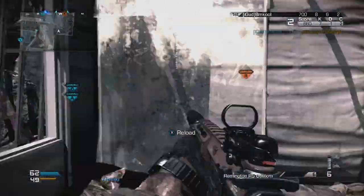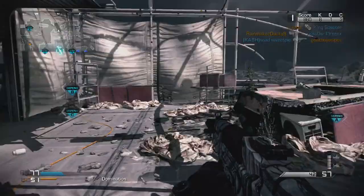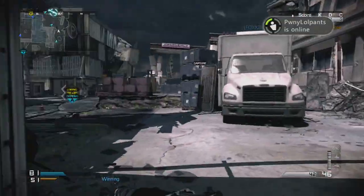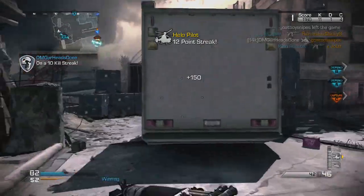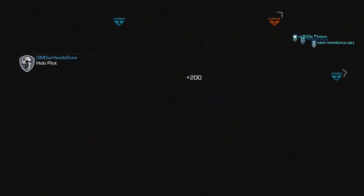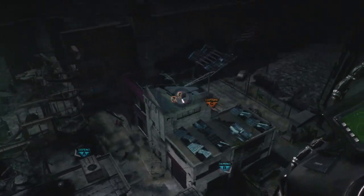Moving on to my perks — I'm running Ready Up first because in Call of Duty you're going to be sprinting a lot, and being able to aim down sights quicker after sprinting is a key factor in winning gunfights. Next I'm using the Stalker perk, which is a must-have on any assault rifle class because it allows you to strafe back and forth in a gunfight, making it much harder for enemies to keep on target and helping you win a lot more gunfights.